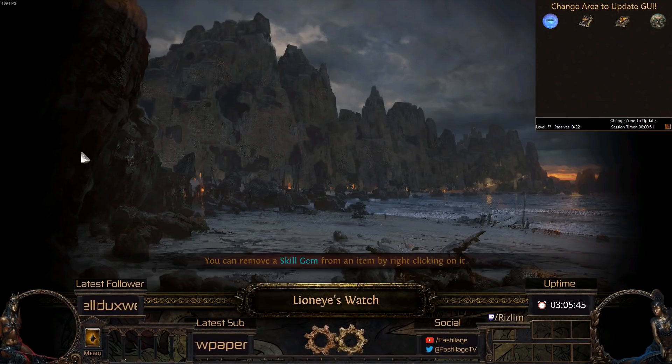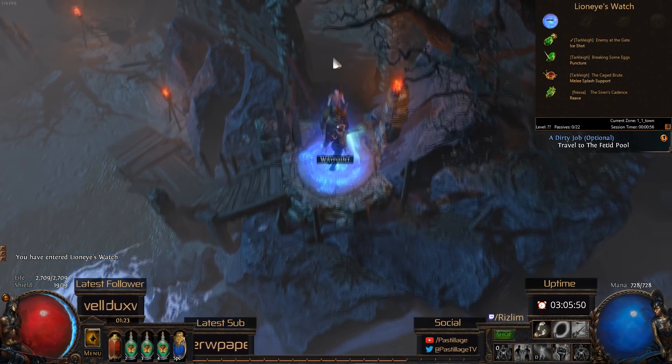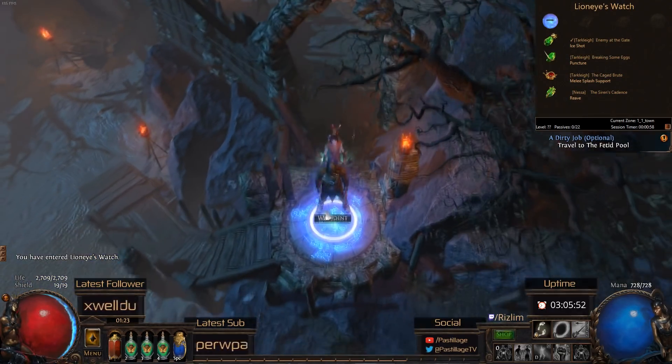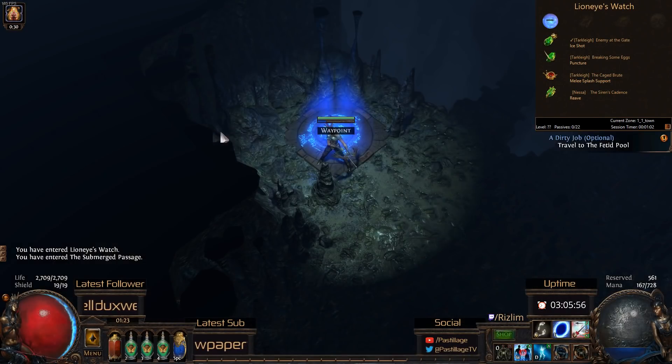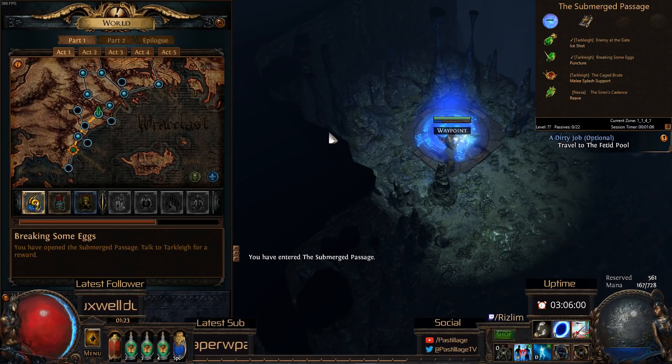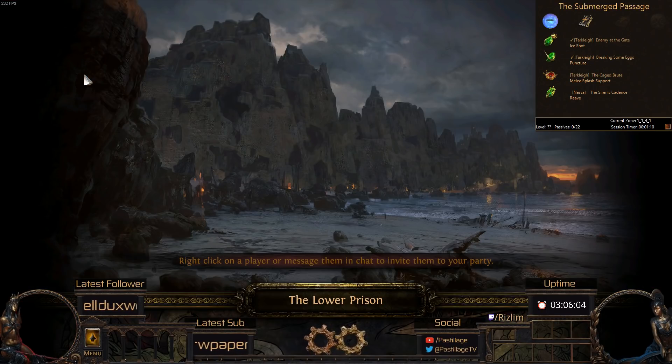So let's go to Lion's Eye Watch in Act 1. As you can see, our gem selections are shown and there is a waypoint in this area. You can also see a checkmark in front of Enemy at the Gate. If we go to the Submerged Passage, you'll see that we can get a skill point here, and that the quest Breaking the Eggs has also been set to complete.